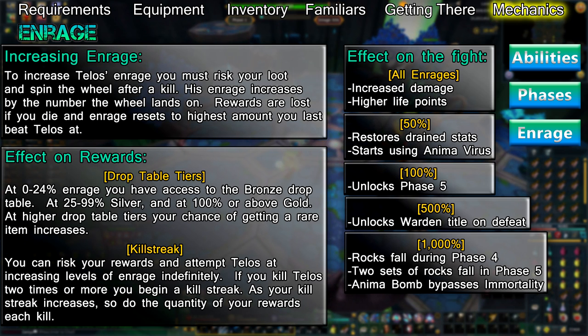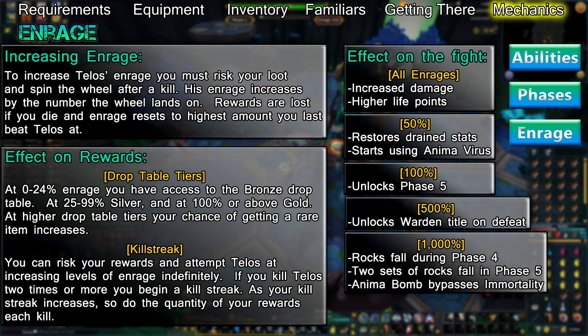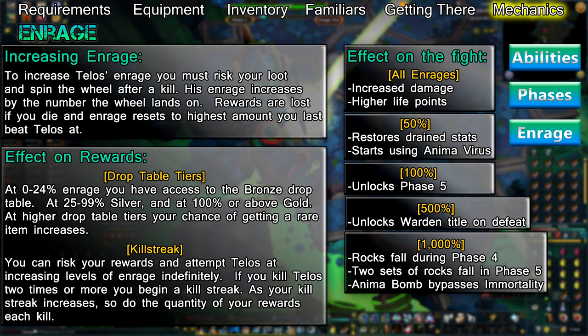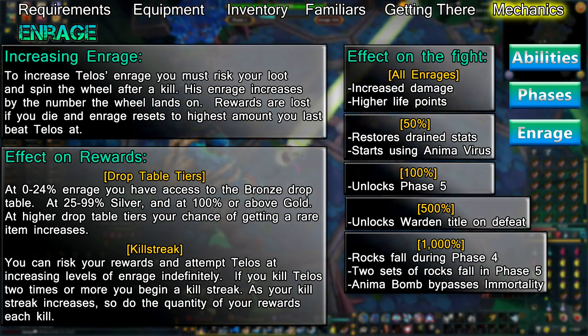Though it doesn't actually affect the fight, killing Telos at 500% enrage unlocks the Warden title. Telos' enrage also impacts the drops that you get. His drop tables have three tiers — bronze, silver, and gold. Your chance to obtain rare items such as Orbs of Anima or Dormant God weapons increases with each tier. Telos' normal drops also increase in quantity with higher killstreaks.